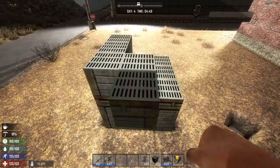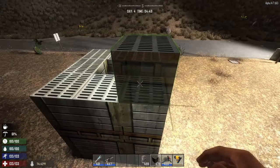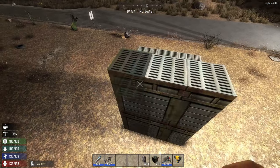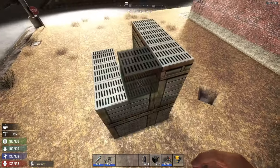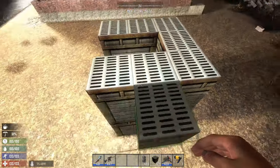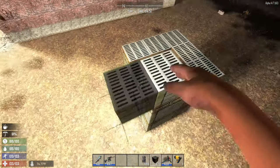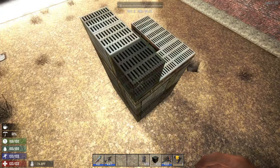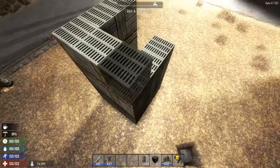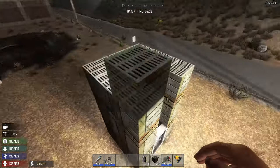The next thing you're going to want to do is decide exactly how large you want to make your sniper's nest. You're just going to go around. Right now I am in creative mode so I am able to fly, but this is easy to make in any type of situation. You would just have to place a block down, jump on top of it, and then go around that way. So don't feel like you have to be in creative mode to do this.